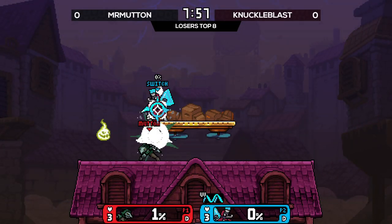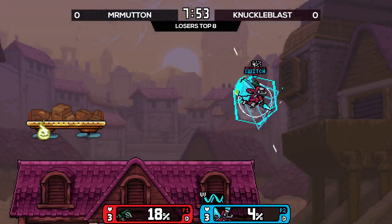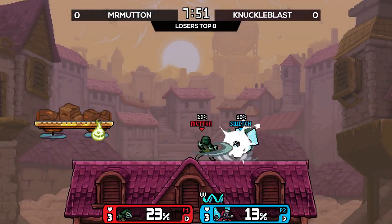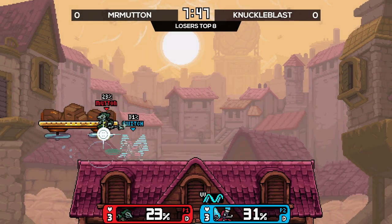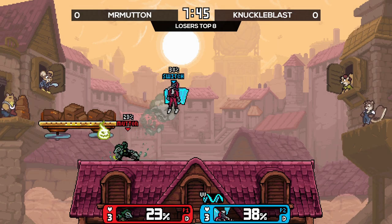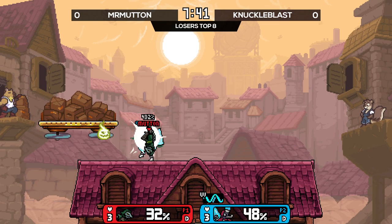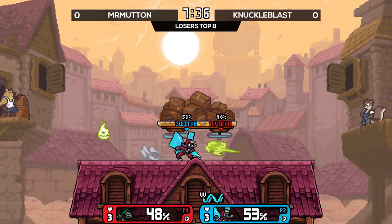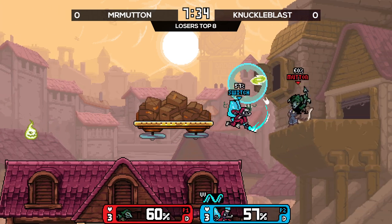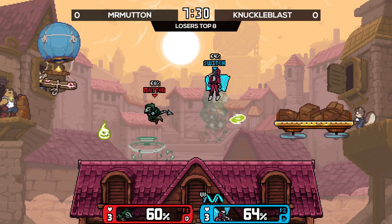We're seeing the battle of two very fast characters come out here. They're both very similar archetypes — very much so. Yeah, we went from two zoners to two rushdowns with pressure projectiles. I would argue that Glare probably has the more scary projectiles in this match.